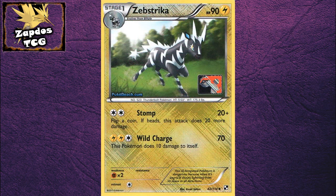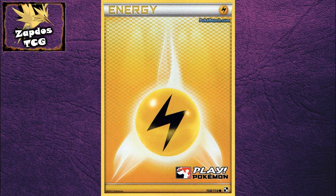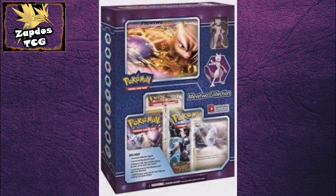First up are Leek promos. If you're one of those people that goes to Leek events often, you'll definitely want to know the new Leek promos that are available. We have Zebstrika and Lightning Energy — they aren't that useful, but if you like to collect Leek promos, there you go, you just have to get those.